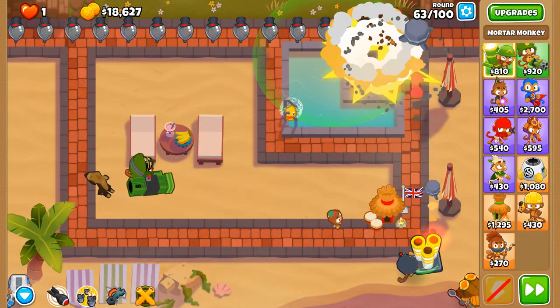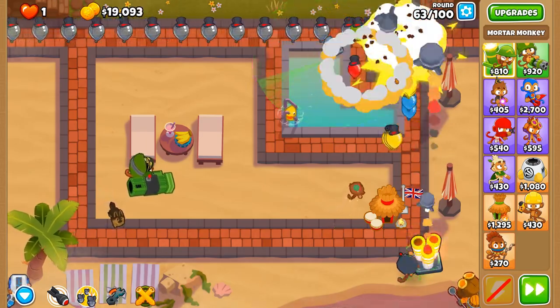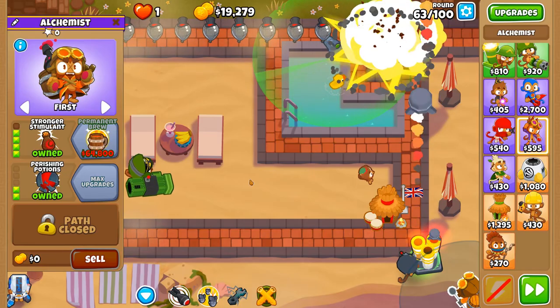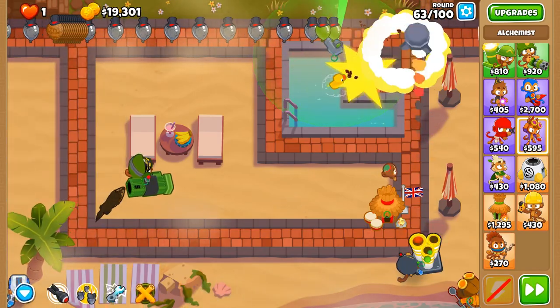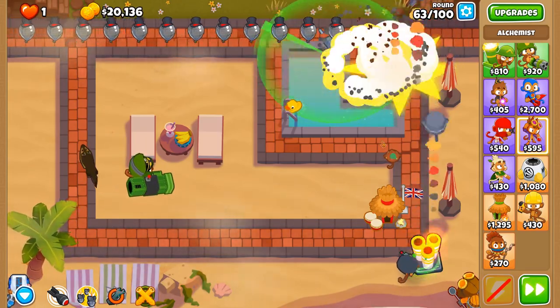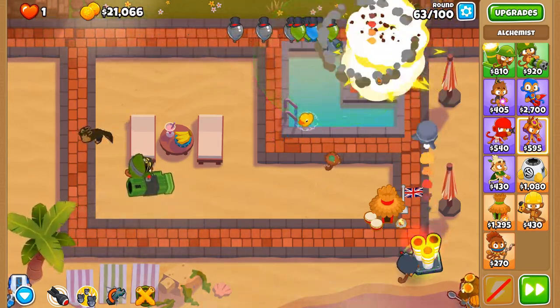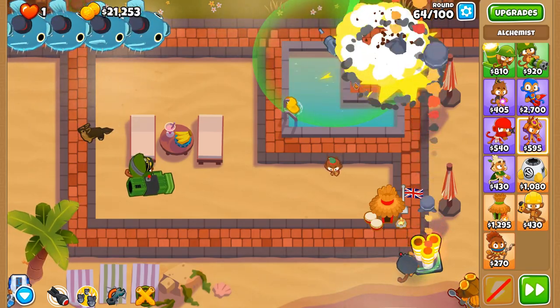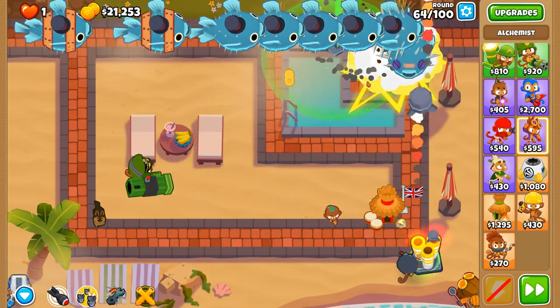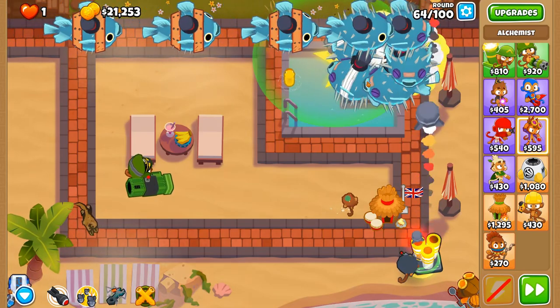A bunch of ceramics — no problem whatsoever. There's a little bit of an issue but I think that's when the Stronger Stimulant was just out of range for 100% of the time. None of them leaked that time — oh, some of them leaked there. Let's use the ability when the fortified ones come — I think it'll be much more beneficial.